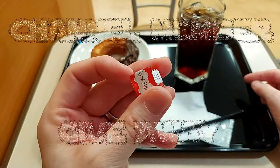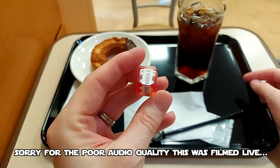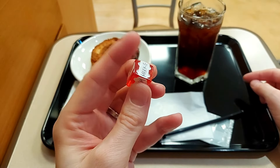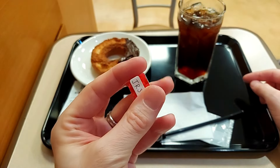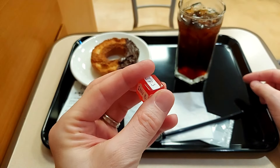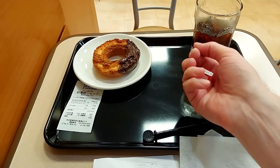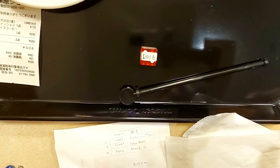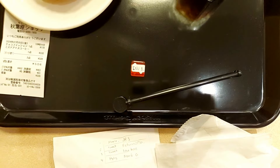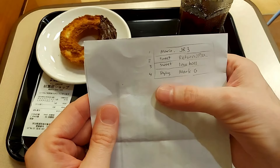I have all my channel members here that are down for the giveaway. If you are in the higher 'scruffy-looking nerf herder' tier, you get two entries; if you are a junk smuggler, you get one entry. Everyone is on this die — alright, here we go. May the best nerf herder win. And it is... that says Inu B — that stands for Inu Base. Congratulations, Inu Base! You have just won Sweet Home. Thank you all to the channel members for your support — I do appreciate it. I hope to do these more often.